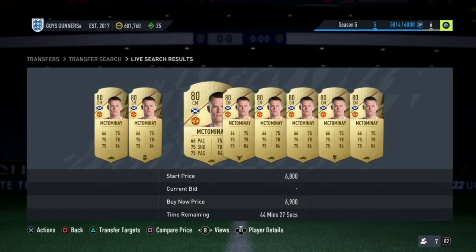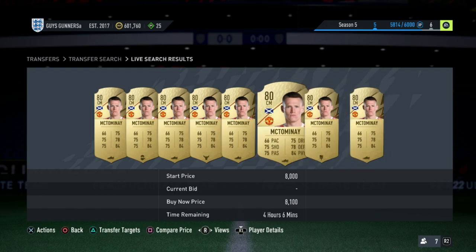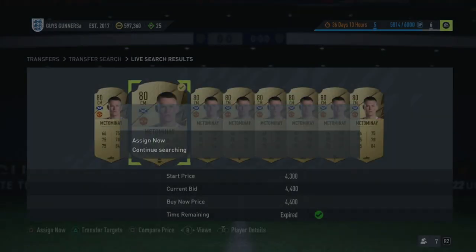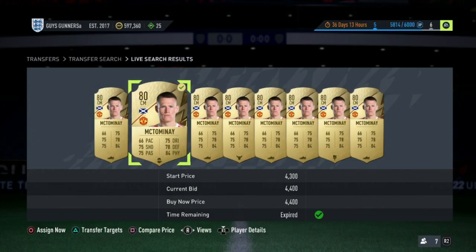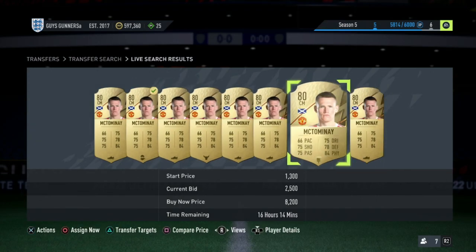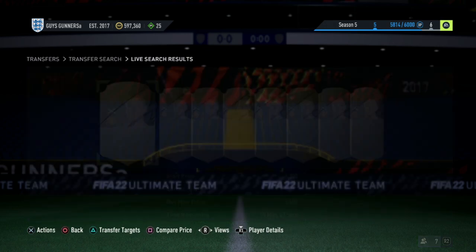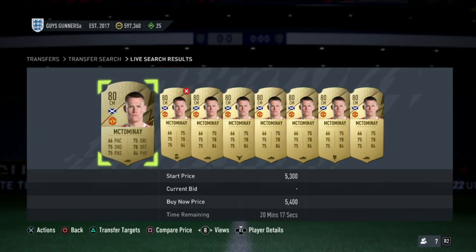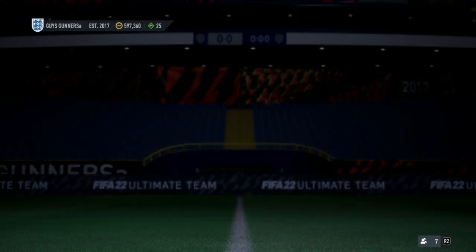This McTominay here is at 4.4K and is an undercut of the next McTominay up at 5K. He also has a shadow chemistry style applied, which is the only centre mid with a shadow chemistry style applied. So what we will do is pick him up on the market for 4.4K and then list him as the second cheapest on the market due to the fact that he does have the shadow chemistry style applied. If we list him for 5.3K on the market, then when that card does sell on, we will be taking a nice little 800 coin profit after tax.